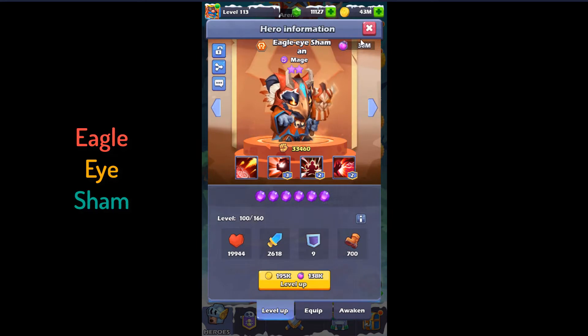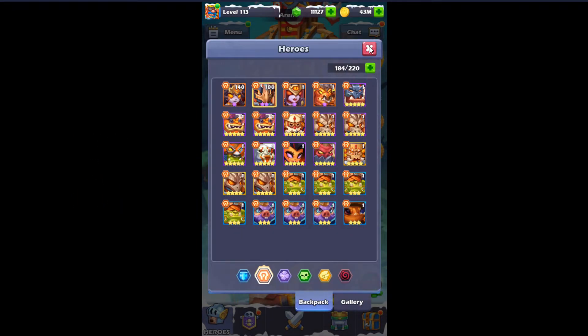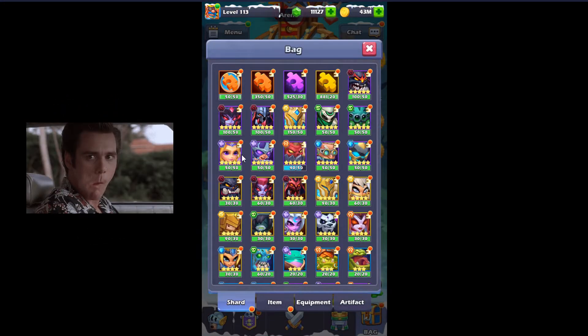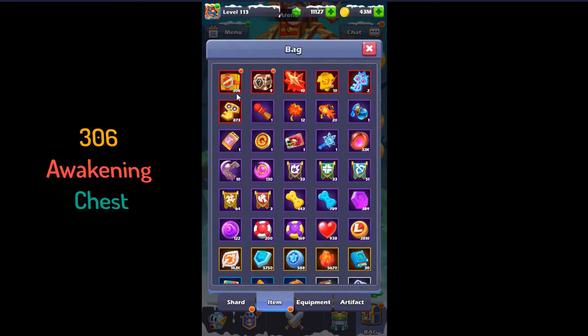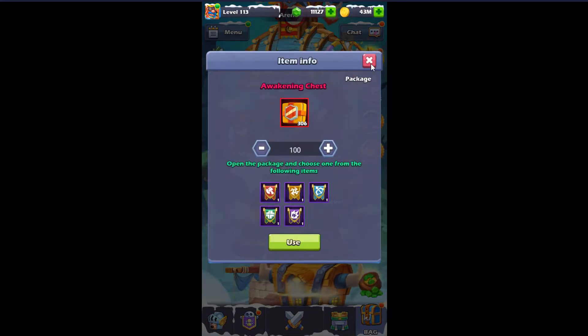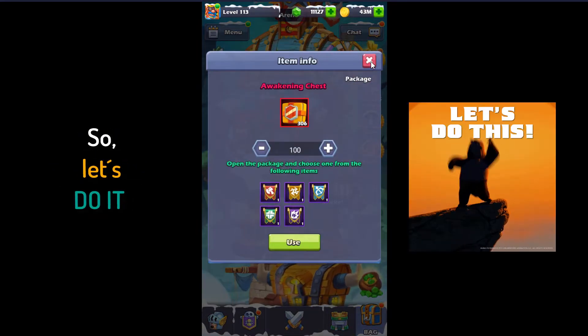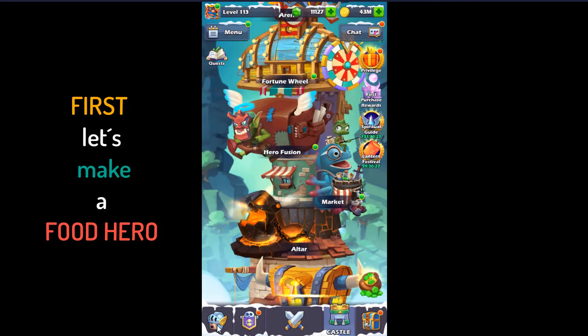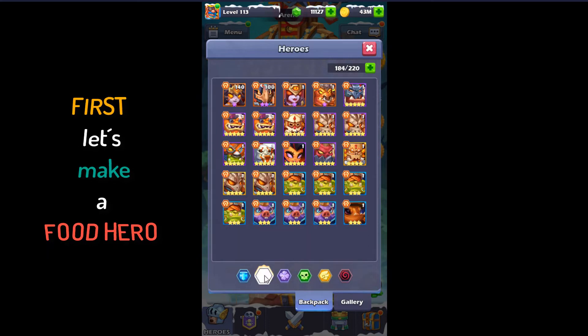My food hero will be — let's see, I get a shaman, therefore I have to kill my 306 awakening chests. So let's do it. First let's make the food hero.